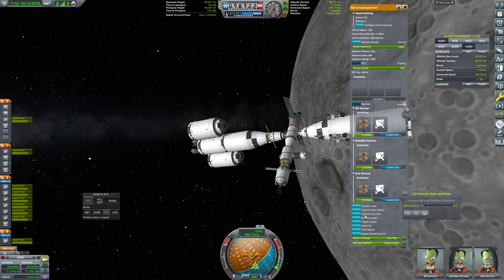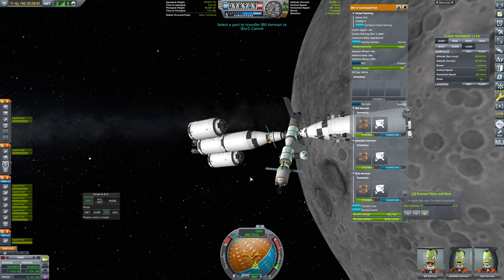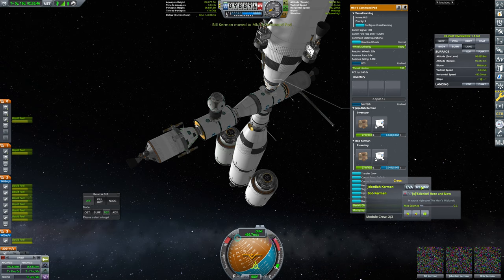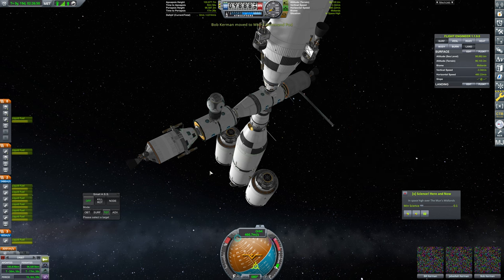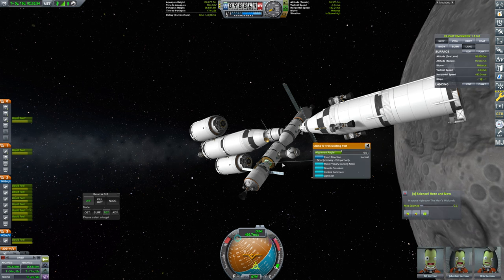Now of course we need to bring our Kerbonauts home. We need to transfer them right on over to the Orion, which is a little janky, but looks like we are able to do it from here. We'll just get all of that transferring done. And they are ready to head home on their final voyage.